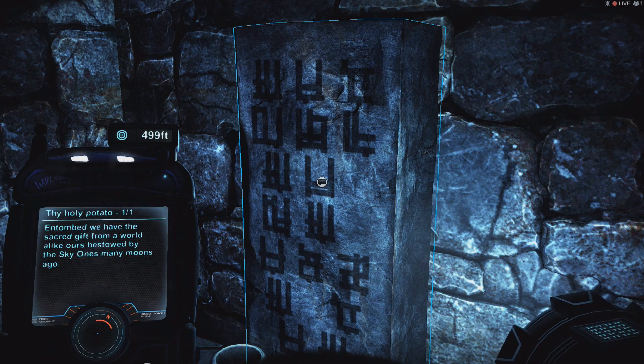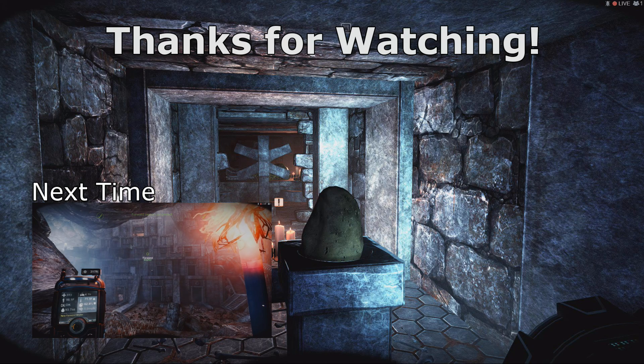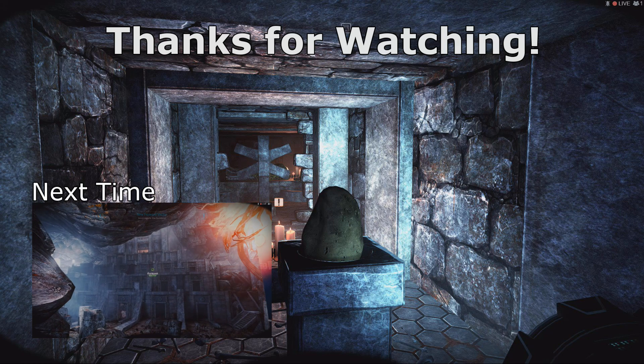I'm gonna end this one here. This'll be a shorter one. Next episode, going into the cave. Hopefully some exciting things will happen in there. Alright, I'll see you in the next episode. A light uplink — highest priority. Bye-bye. That's one of the guys — the staff. That's dude.